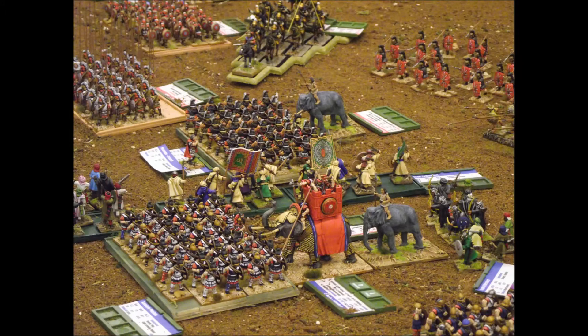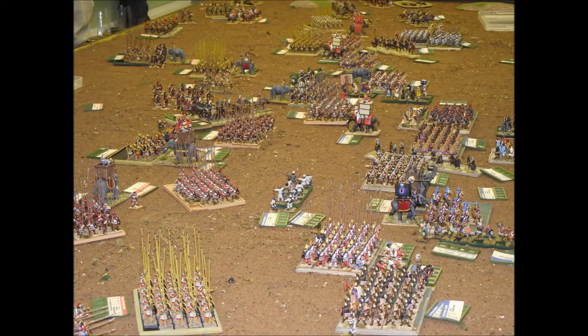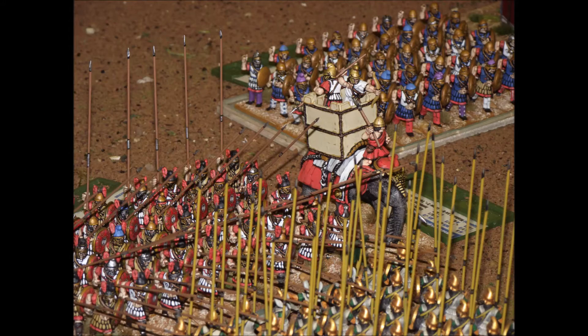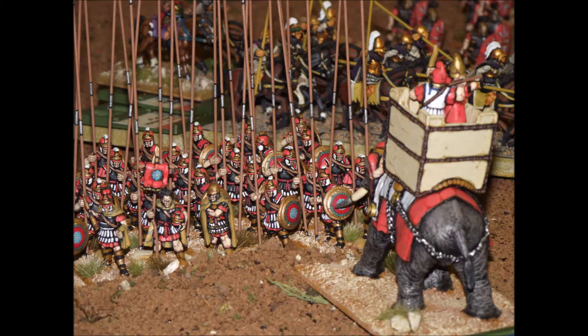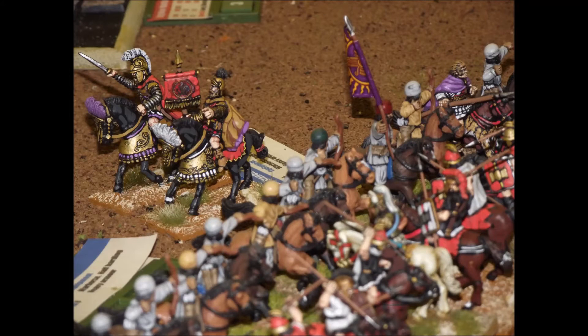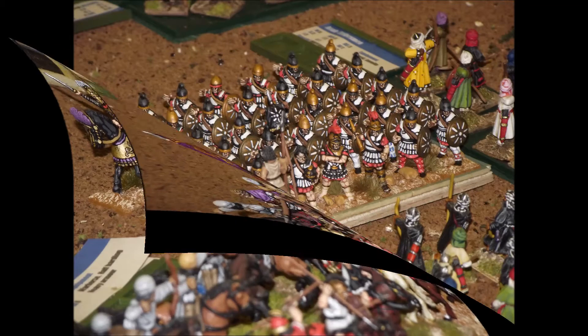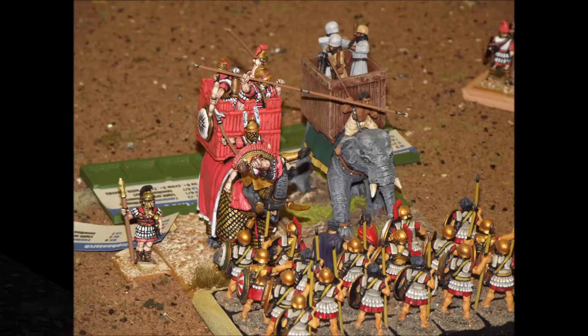Their flanks are still quite vulnerable — they've lost quite a lot of cavalry and most of the skirmishers are now gone, so the Seleucid are fairly secure in having won the flanks but are not really in a position to exploit it. Ptolemy's forces have maneuvered some forces into position to make sure they don't get completely outflanked. The main focus of the battle now moves to what happens in the center with the phalanxes and with the elephants still continuing to charge and stampede into different forces.